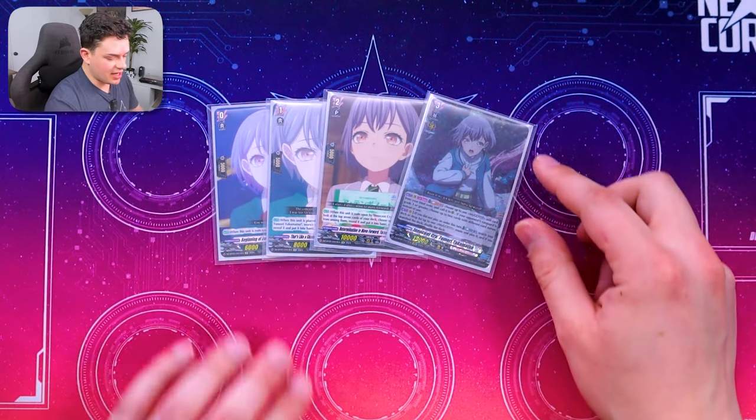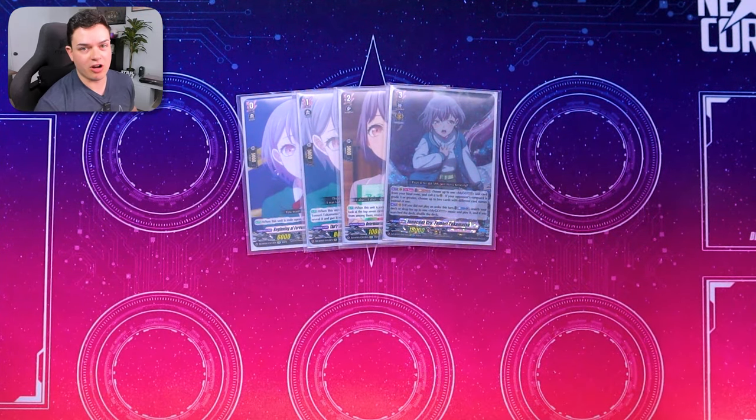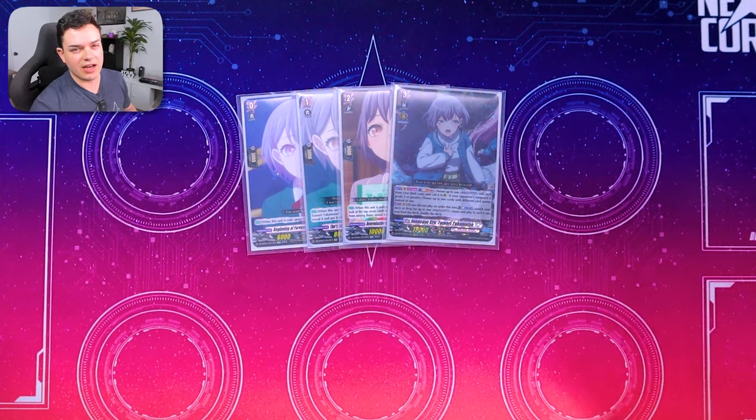The main boss of the deck is the grade three Tomari. The grade three Tomari lets you call MyGo cards from your bind zone to your rear guard circle — if your opponent's at grade three you can call two. A lot of the rear guards bind themselves after they attack or for other effects, so being able to bring them back and fill your board really easily is really nice. The active ability is: if you have not played a song order this turn, you can search your deck for a song order and just play it. It's a deck or drop zone, so if you've already played them you can keep recycling these song orders.